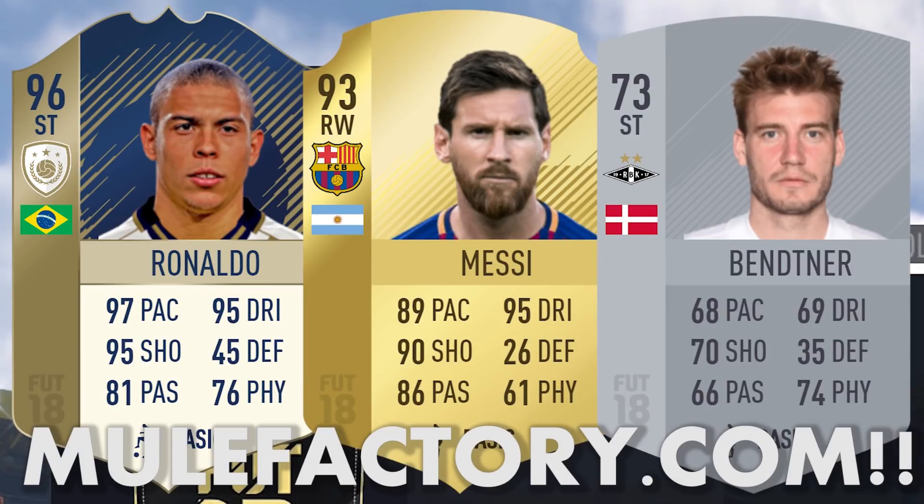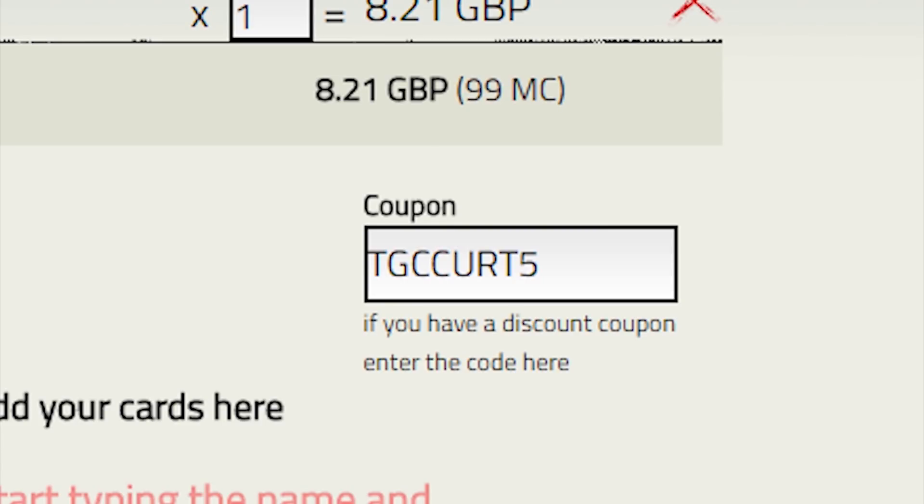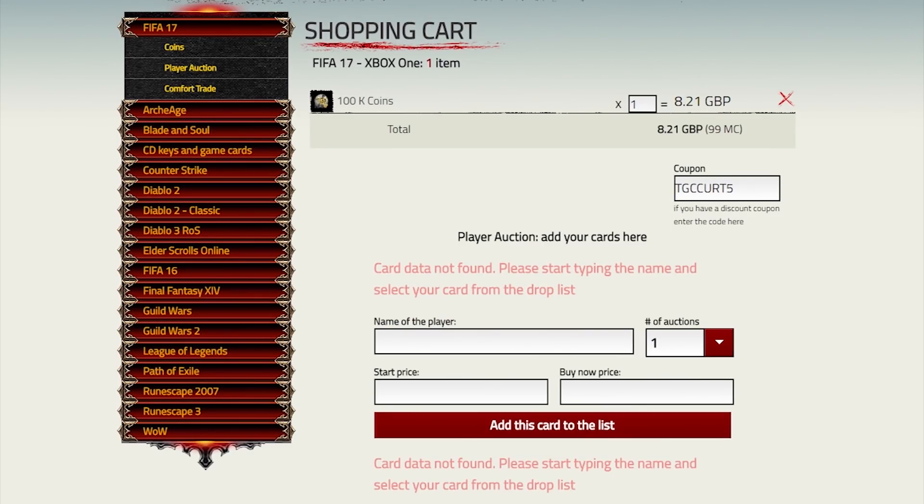If you guys are looking for some coins to get the best FIFA 18 squads, check out MuleFactory.com. They're the cheapest site I've found for coins. They deliver in five minutes, and if you use TGCkert5 at checkout, you get 5% off your order. Check them out with the link down below now.